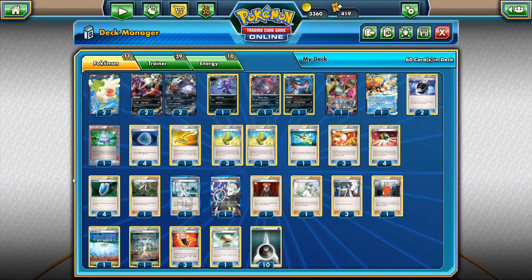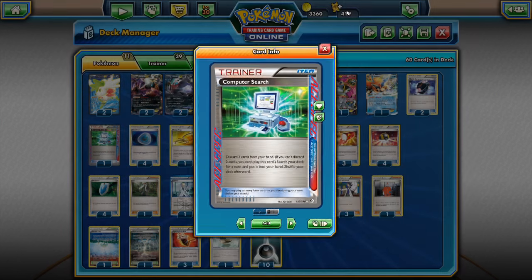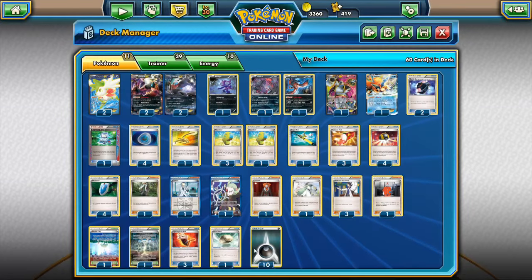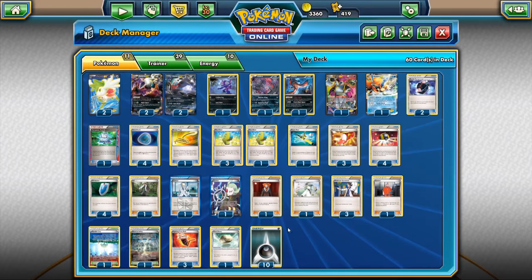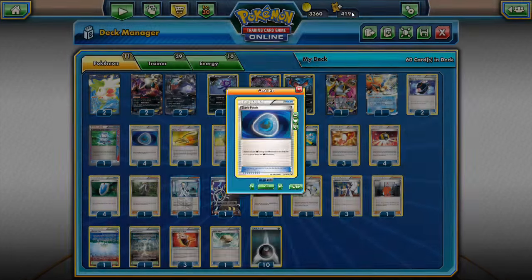Near the end of the game if we run out of Dark Patches or Max Elixirs, we can promote Sableye and Junk Hunt for 2 Dark Patches or 2 Max Elixirs to keep powering up Darkrai. We could also get back the Computer Search, which is the Ace Spec of choice in this deck — allowing us to search out any card we want. Probably one of the most powerful cards ever printed. I run 10 Darkness Energies to increase the chance of hitting off the Max Elixir, and so we can discard Darkness Energies with Ultra Balls or Battle Compressor and get them back with Dark Patch.